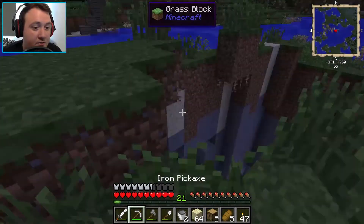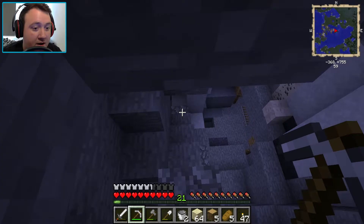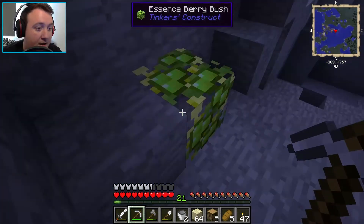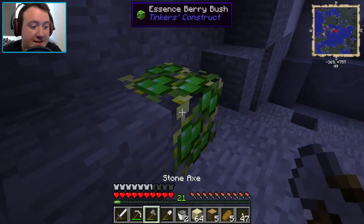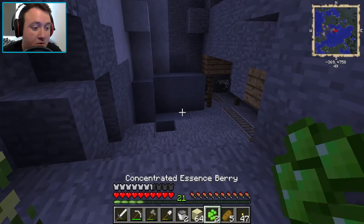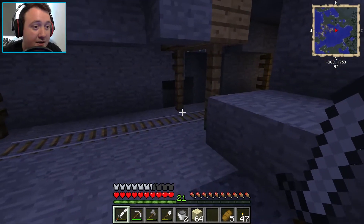Our staircase should be here - here we go. Hopefully we can see a little pocket of lava on our mini-map and collect some of that. I really want to do something with this essence berry. I believe you can plant them and I believe they give you XP. Let's use it and see if that's true. Oh look at that - they do give you XP! We should definitely collect that.